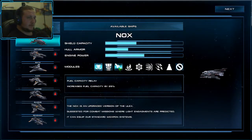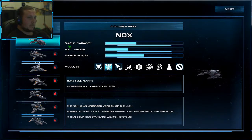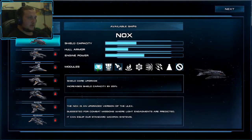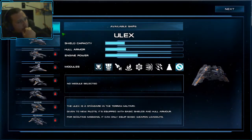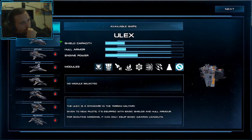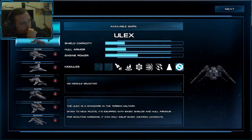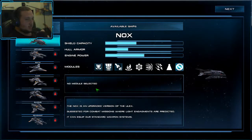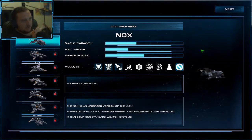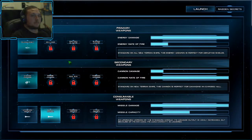Quad hull plating, field capacity — I think I'm going with quad hull plating because I kind of like this ship more. This one has a few percent more, one more module, and obviously more stuff here. So let's go for the ship again with heavy missiles.